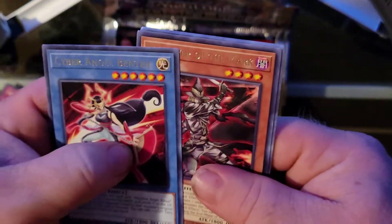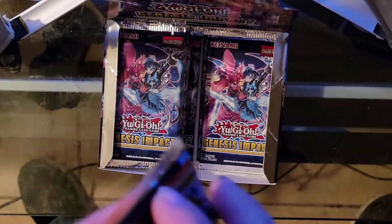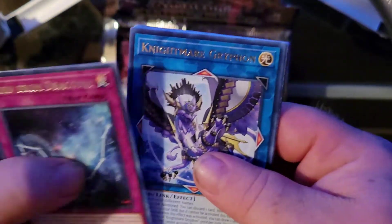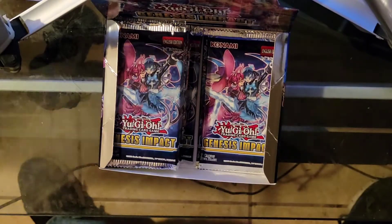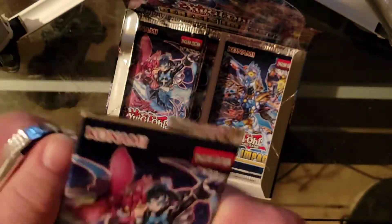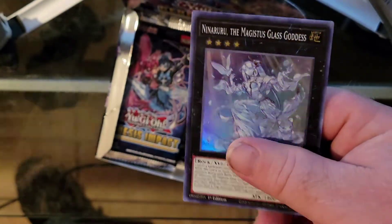Cyber Angel, Benten, Mark Phoenix, Drytron Magnus, Drytron, and ooh - Beat Cop of the Underworld! Let me set those aside. Phoenix and Crowley the Mage. We pulled one ultra rare, that's good. Next pack: Star Drawing, Extra Foolish Burial, Nightmare Unicorn, Twin Challenge, and this card is beautiful but it's terrible.